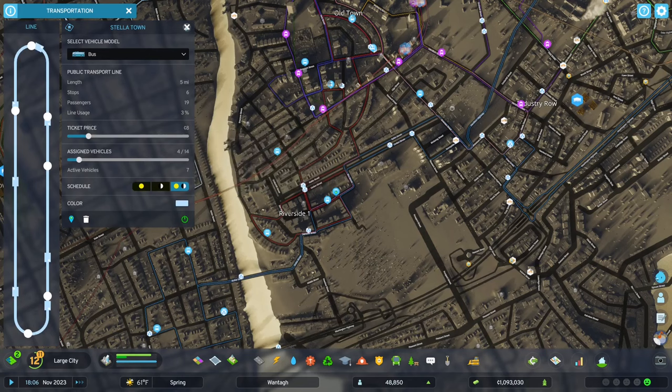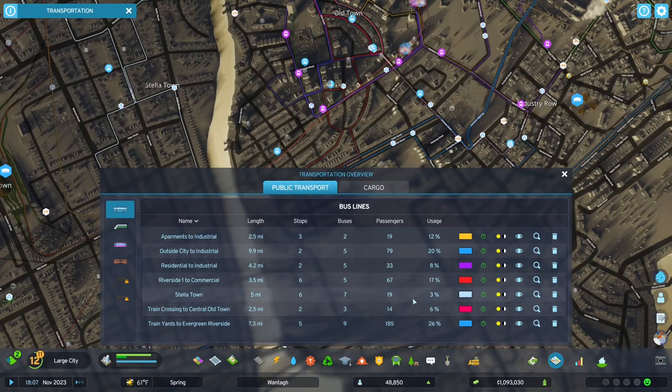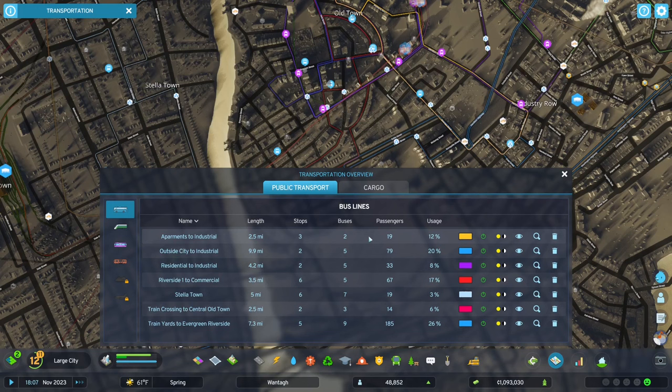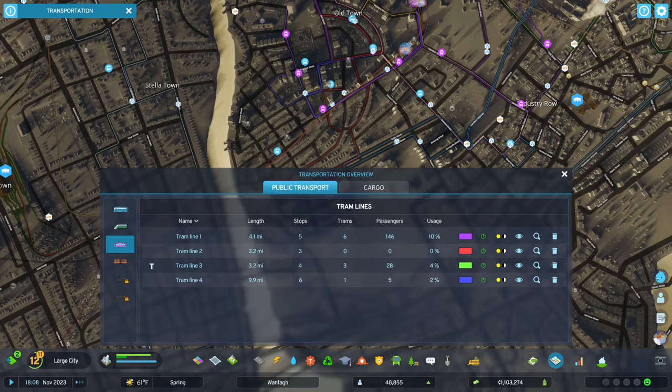This one is green yards to Evergreen Riverside — okay, so that'll help me find stuff in the future. This one's being used pretty well so we'll let it keep its nine vehicles. I wonder if the other one auto-balanced when I reduced. So Stella Town — I reduced it to seven. A lot of people like taking that bus — it takes them somewhere they need to be. Here are my different tram lines — I should name them now so I can find them in the future.